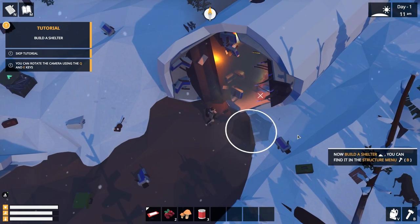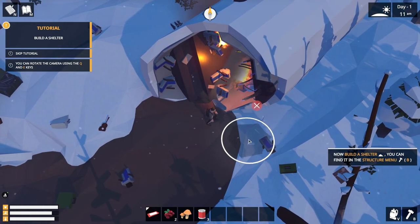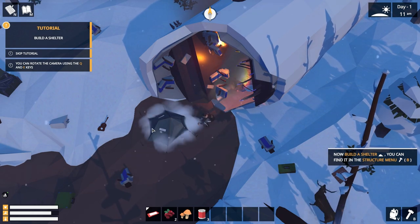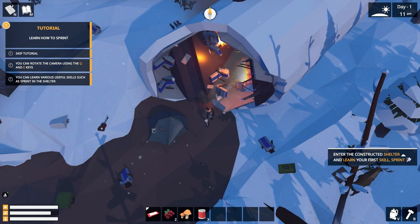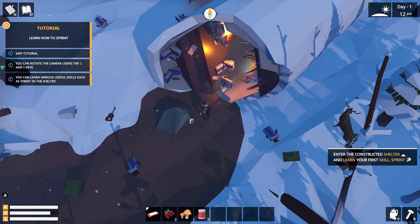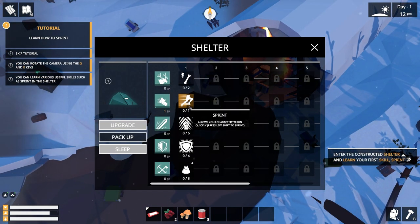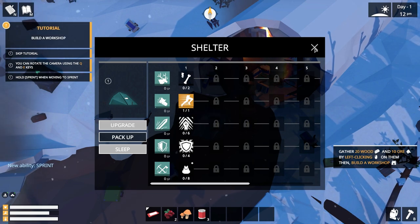The fire that's inside the plane still works, so I'm going to put my shelter right here. As I recall, your shelter is your level-up point — you level up your abilities through it. So you can go here and level up your abilities. It wants us to learn sprint, so we can now sprint.